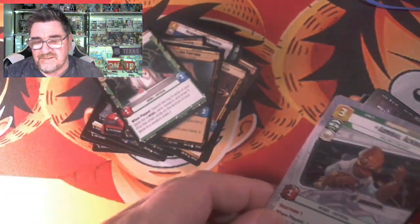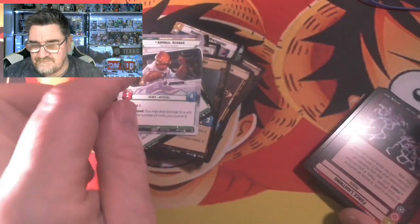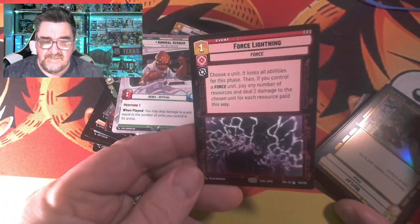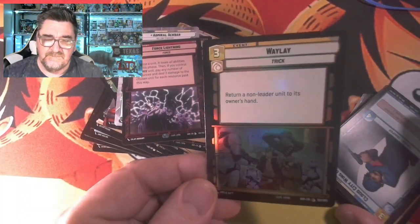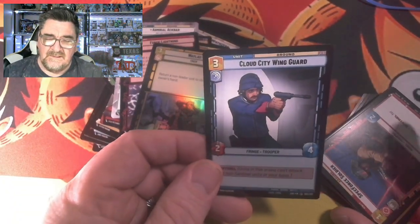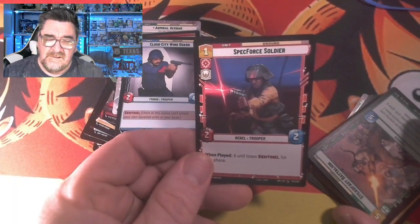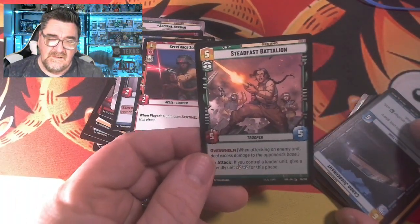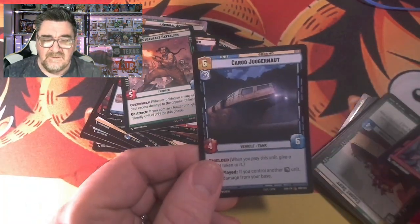Oh man, this one's a good card — Admiral Ackbar. This is a good card anyway. Forsyther. Wheelay. Cloud City Wingard. Spec Force Soldier. Steadfast Battalion. Cargo Juggernaut.